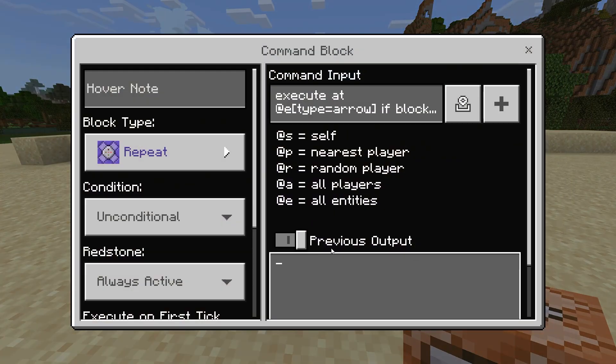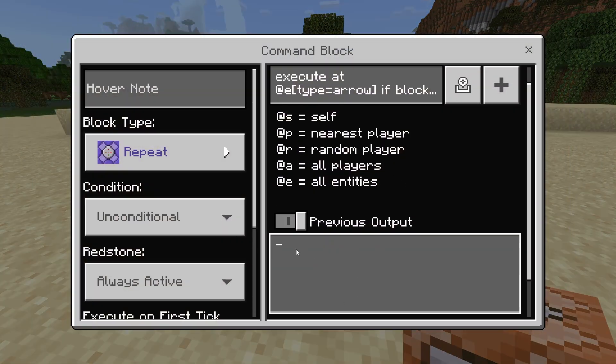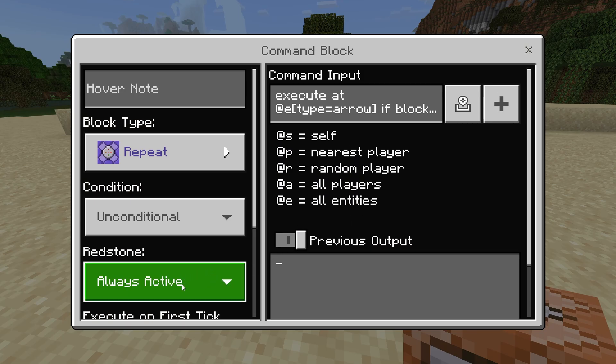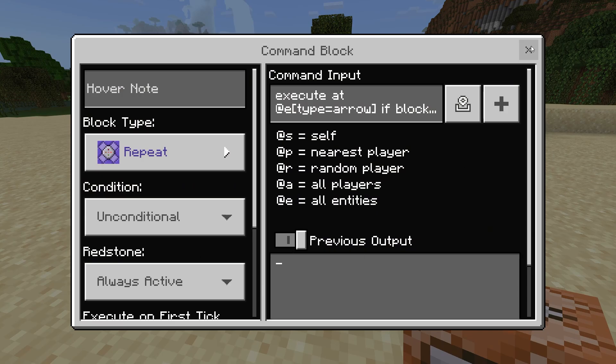Just a tip: if you exit out of the command block and go back in, just like I did right here, and there's this little dash line, this is actually a new glitch — it will make your command block so it doesn't work. So what you're going to do is switch it to needs redstone, then exit out, then go back in and put it to always active.